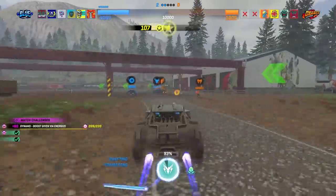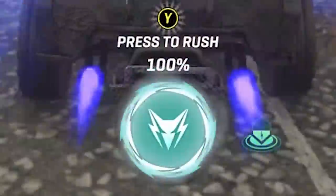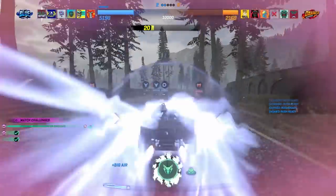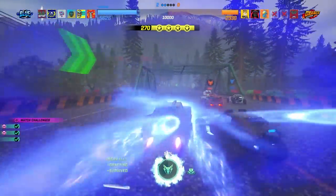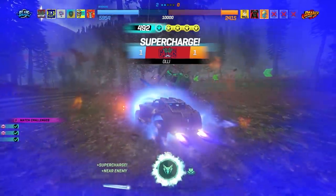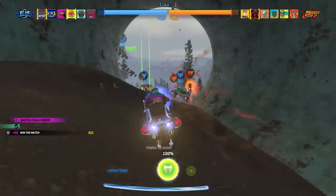Boosting also fuels a secondary system called Rush, and once your Rush gauge is completely full, you can activate it for a temporary burst of intense speed. Surrounded by flames and accompanied by a resounding heavy metal scream, you'll blast forward, plow through anyone in your path, and trigger special abilities unique to each vehicle. Rushing at the wrong time can send you straight into a wall, but picking the right moment can quickly put you ahead while temporarily knocking your opponents out of the running.